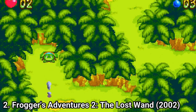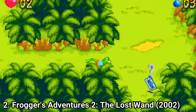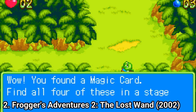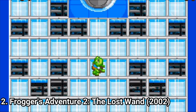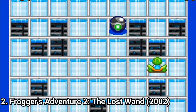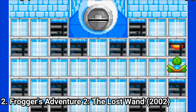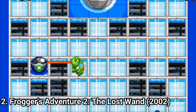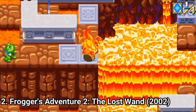Frogger's Adventures 2: The Lost Wand is a great integration of the old school Frogger mechanic. Basically they took the Frogger style of gameplay, slapped a story over it, and added many sorts of creative levels to spice things up. Here you have to jump from one log to another, or similar scenarios of jumping from one platform to another, or you have to avoid stuff coming at you.